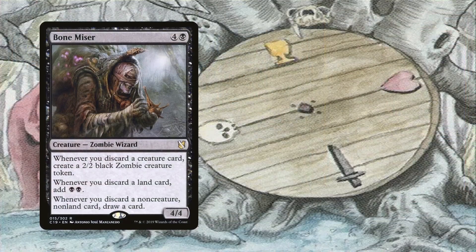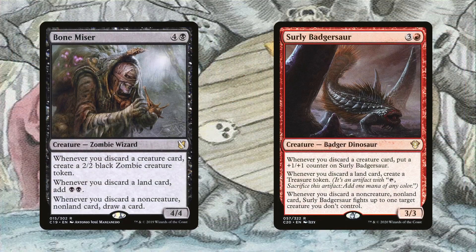Bone Miser and Shirley Badgesart make the most out of all the cards we're discarding while playing this deck. The Miser creates a 2/2 zombie whenever we discard a creature, two black mana whenever we discard a land, and we draw a card whenever we discard any other card type. The dinosaur gets bigger when we discard a creature, creates treasure tokens when we discard a land, and fights a creature we don't control whenever we discard any other card type, which is de facto removal. These creatures do some serious work in this deck.